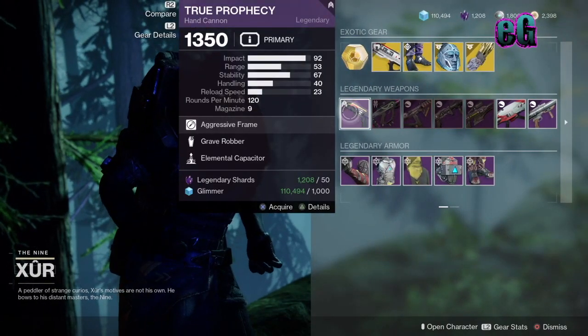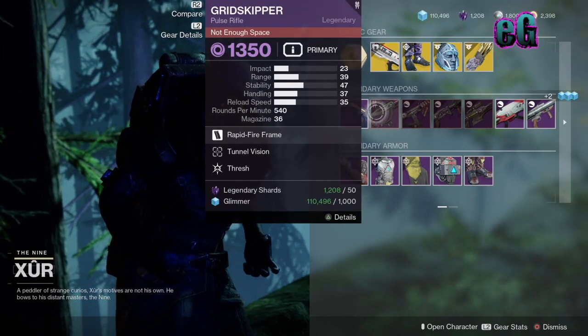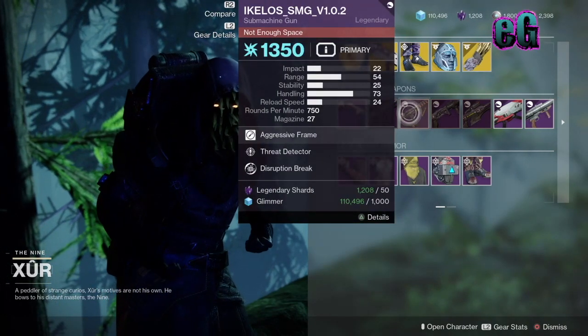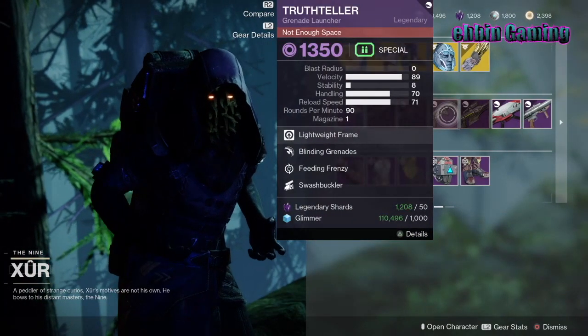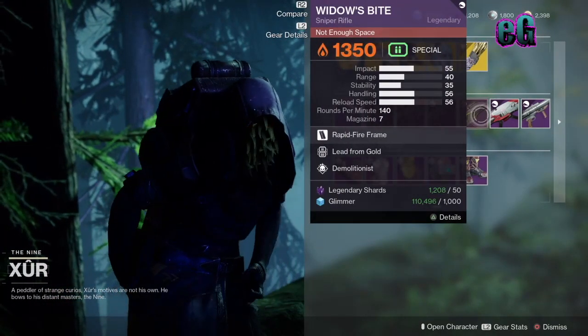Next we'll go through your legendaries. We have the True Prophecy hand cannon with Grave Robber and Elemental Capacitor, the Grid Skipper pulse rifle with Tunnel Vision and Thresh, the Aikilos SMG with Threat Detector and Disruption Break — I did check, it does not have Sarah Frowns — Truth Teller with Blinding Grenades, Feeding Frenzy, and Swashbuckler, and Widow's Bite with Lead from Gold and Demolitionist.